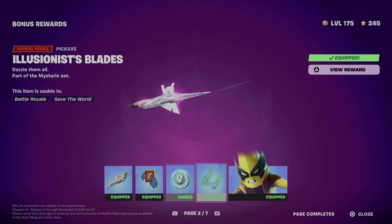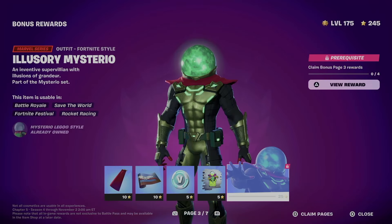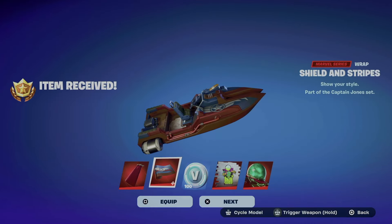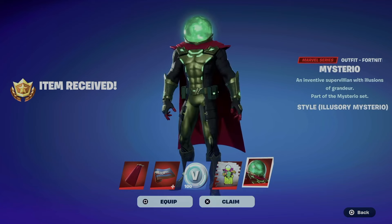Moving on to page number three — same deal, claim the pages and hold X. By the way, in order to claim everything from the battle pass you have to be level 200. That means all bonus rewards and regular rewards — level 100 for normal rewards, level 200 for all bonus rewards.